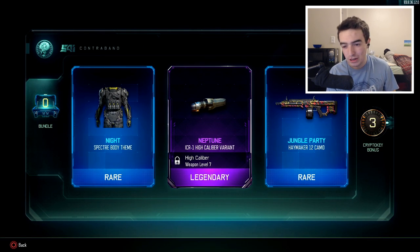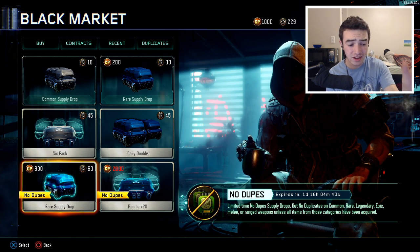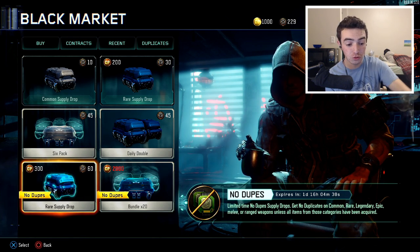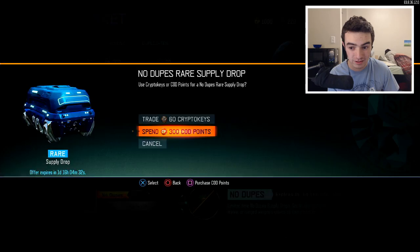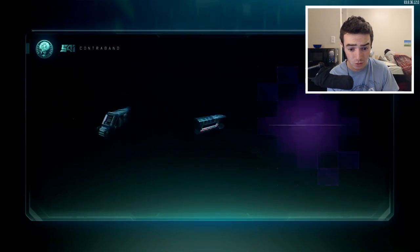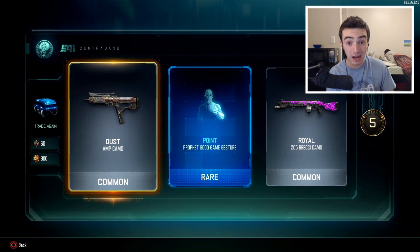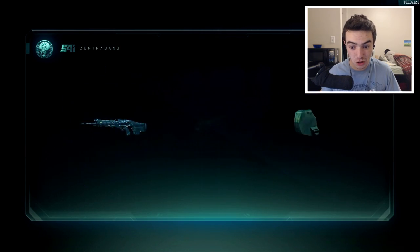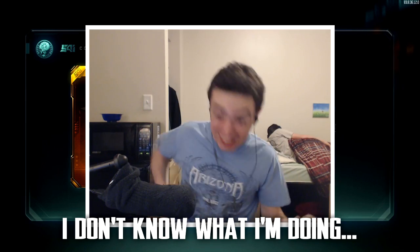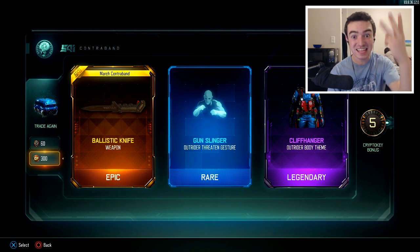Nothing. Okay, so we got trolled yet again. So looking here now, we do have a rare supply drop we can purchase in a single pack for 300 COD points, or using 60 crypto keys. Let's go ahead and open up three of these. We'll use the regular COD points, then move over to crypto keys to see if we get anything good. Keep in mind, we can still burn duplicates to get even more. Let's go! Yes, dude — let's go! There's no way we've gotten this lucky so far. We've gotten three DLC weapons we did not have — in this video.